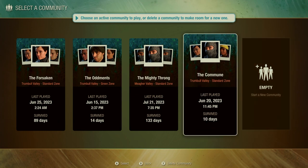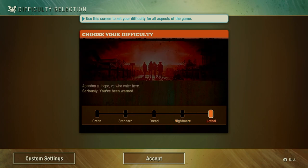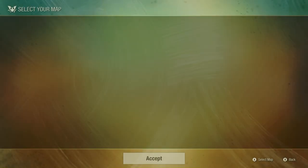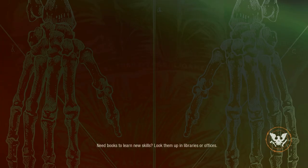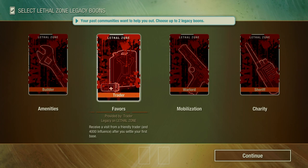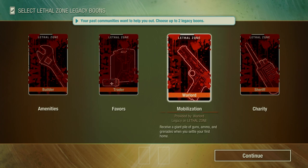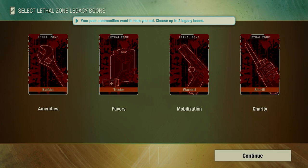As you can see, brand new community. I'm going to go ahead and skip the tutorial because I don't need it, and I don't think those trying out Lethal would get anything from it. Set the community on Lethal. It's defaulted to Trimble Valley, but that's the one I'm going to pick anyway. I have all four boons unlocked on Lethal difficulty, but a brand new community starting out won't have access to these, so I thought it best not to have access myself.